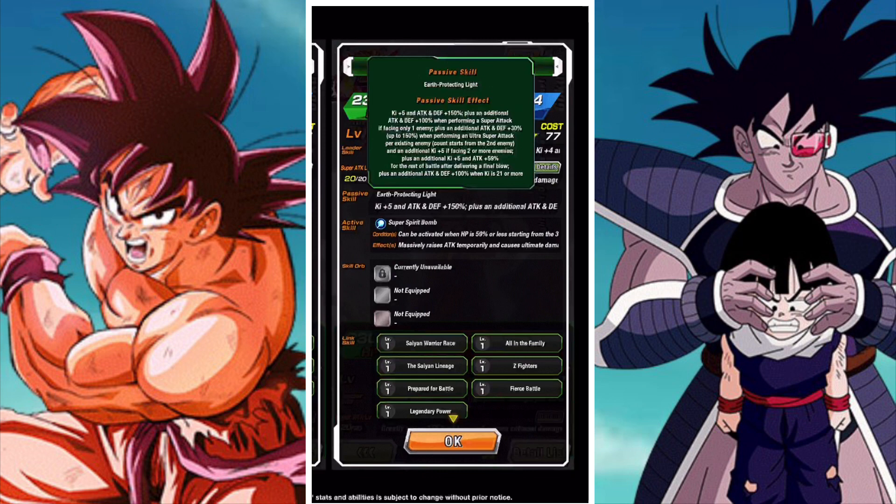He gets an additional Ki+5 for facing two or more enemies, and then an additional Ki+5 and Attack+59% for the rest of the battle after delivering a final blow. Final blow mechanics are fine in principle, but the problem comes in stages like Merged Zamasu, Goku Black, or First Form Cell — they're all just one or two phases, which gives you only one opportunity or no opportunity for the final blow. I would love it to be 'after delivering a final blow or the 12th attack' — just something as a backup plan.